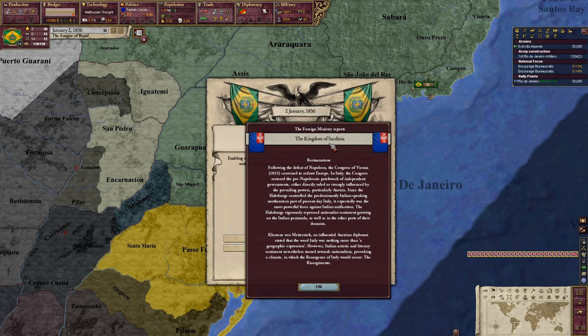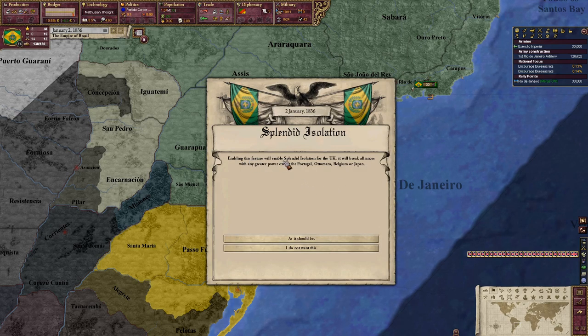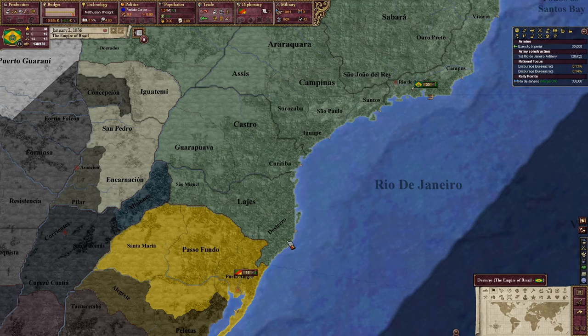Alright, Kingdom of Sardinia. There's a feature here: enabling it will enable Splendid Isolation for the UK, breaking alliances with any great power except Portugal, Ottomans, Belgium, or Japan. I want a more historical game, and that's why I decided to play as Brazil — I don't want to be in Europe and just die. So I'll enable Splendid Isolation.